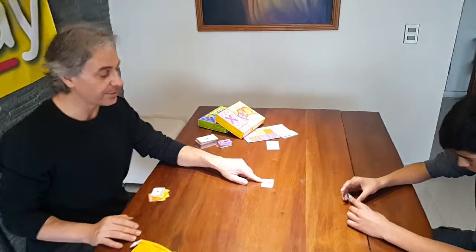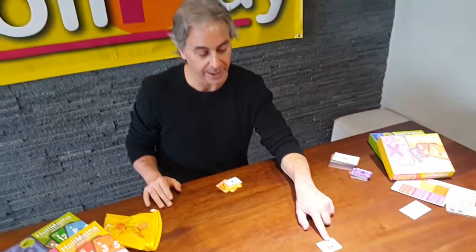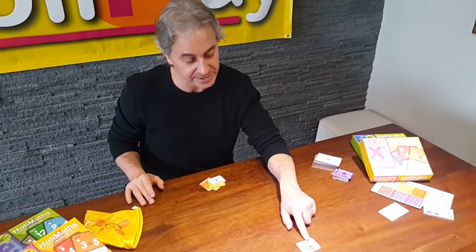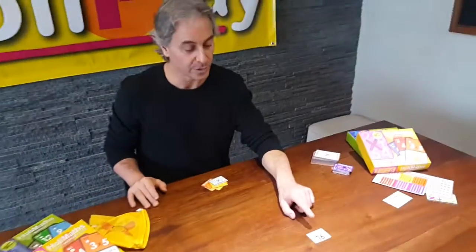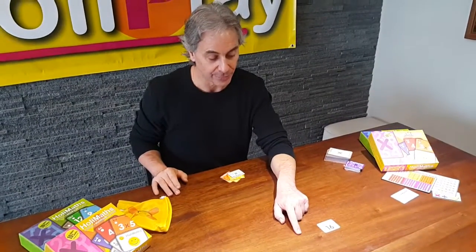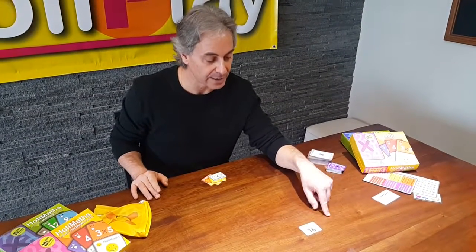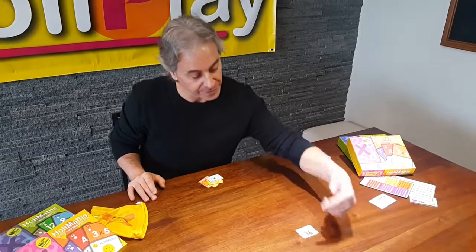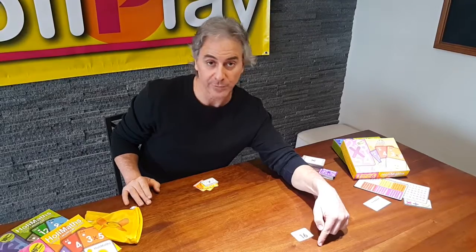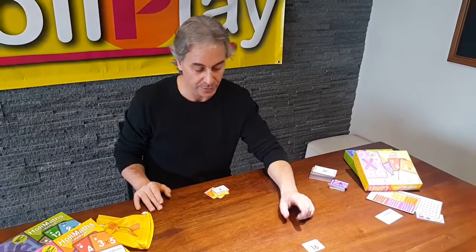The starting card is two times eight, which equals sixteen. What could be played next: two times seven, which is fourteen — the fourteen solution card — or two times nine, which is eighteen. Underneath, it could be three times eight, which is twenty-four, or one times eight, which is the eight solution card.